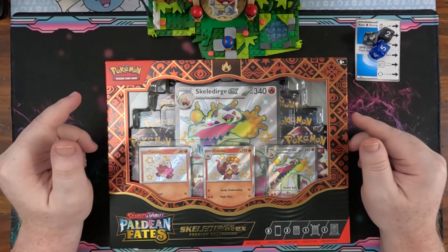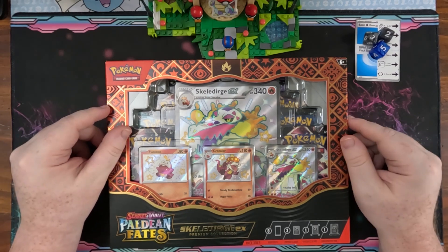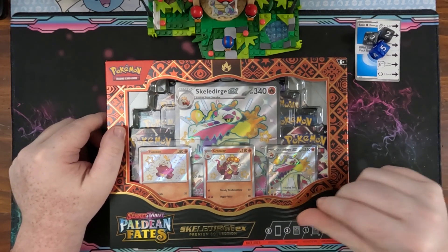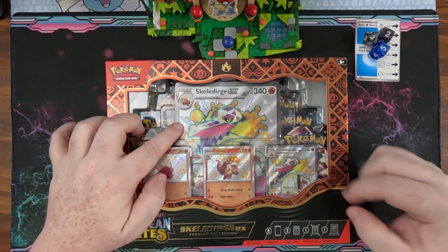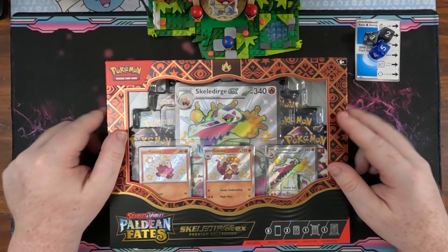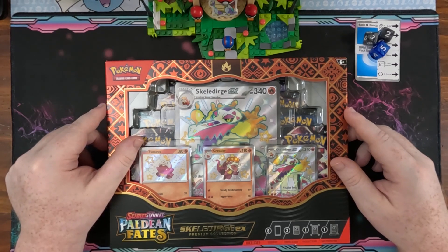We are diving into the Skeledurge EX box. It's the same setup as Meoscarada that we did on Monday, but it's eight packs, three promo cards, an oversized card, and then that collector protection piece on the back. Let's go ahead and open this up and dive into the packs.